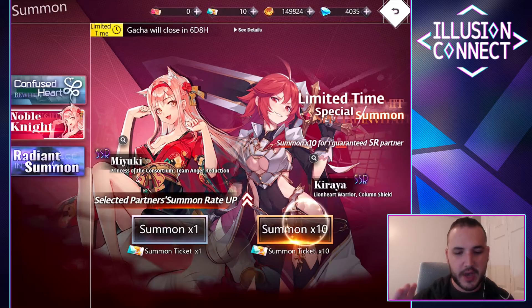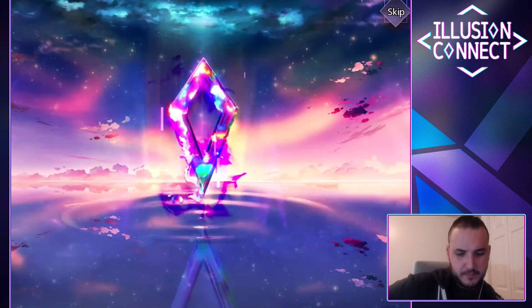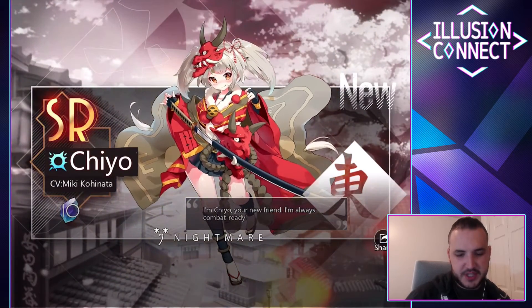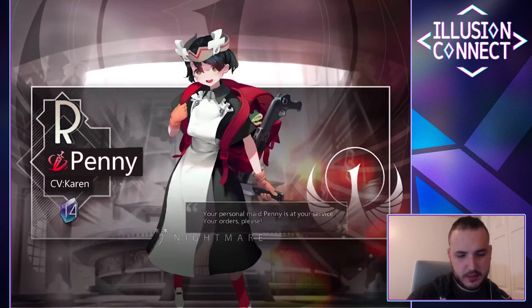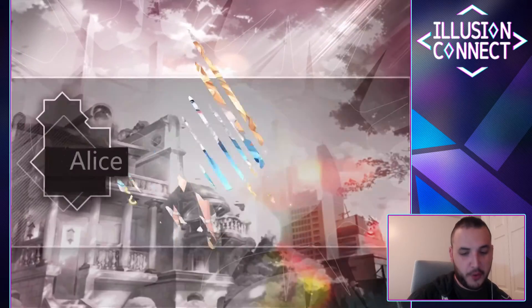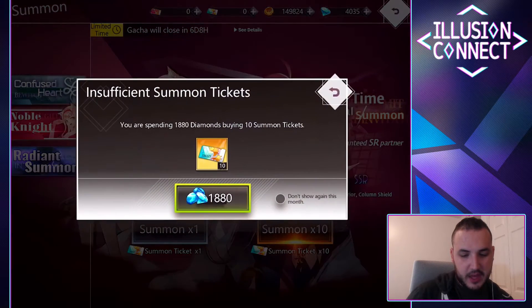Let's do a basic one-time summon — we got Shanti. And then let's go ahead and do our 10-time summon. Thank you to the developers for giving us that for free. See if we can get our third SSR. We got Chiyo, Penny, Alice, Penny again, Alice again, Loro, Mary, Loro, Loro, Alice. Not the best summon — we got one brand new character and a couple of free gems from that. Let's go ahead and do 20 more summons.